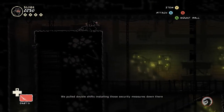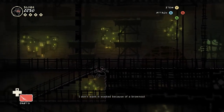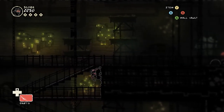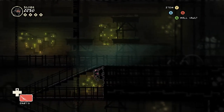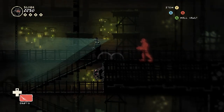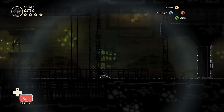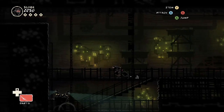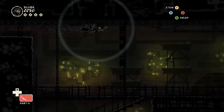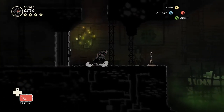Backup power to the catacombs - pull double shifts installing those security measures down there. I don't want it wasted because of a brownout. You just do everything smooth and effortlessly. These guards, you'll notice from this level on, start wearing gas masks, which - remember from the description of the smoke bomb upgrade, the one that adds that choking effect - is negated by the masks, on top of letting them walk around and patrol in the poisonous fog.